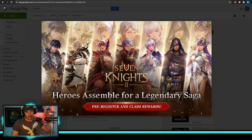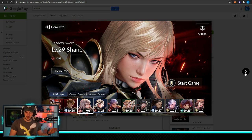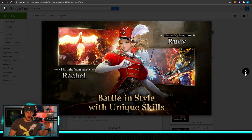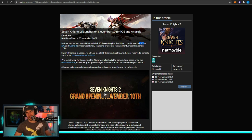Next up we have Seven Nights, by Netmarble. It's one of those MMO-type action RPG games that looks like a clone of every other one you see. I'm not going to spend too much time on it — if you enjoy these types of games it looks pretty polished, and I might dive in for about an hour to see if it grabs me. The previous version, Seven Nights 1, has been running for about five years with a good following. This one is coming out on November 10th.